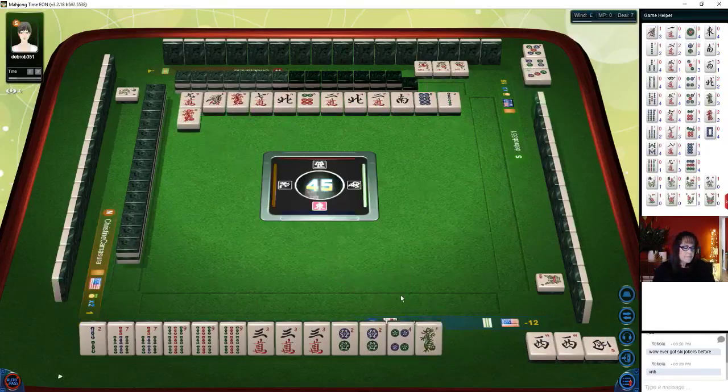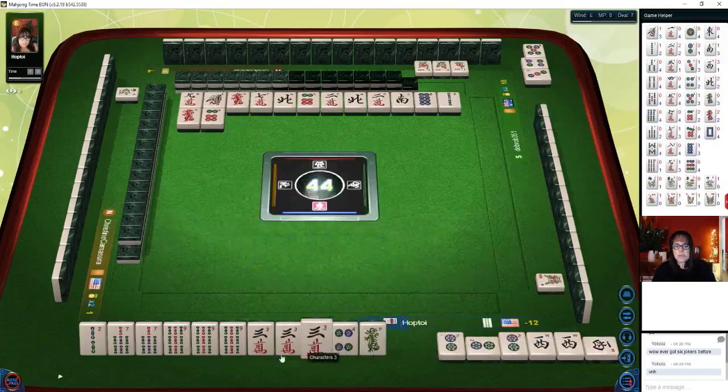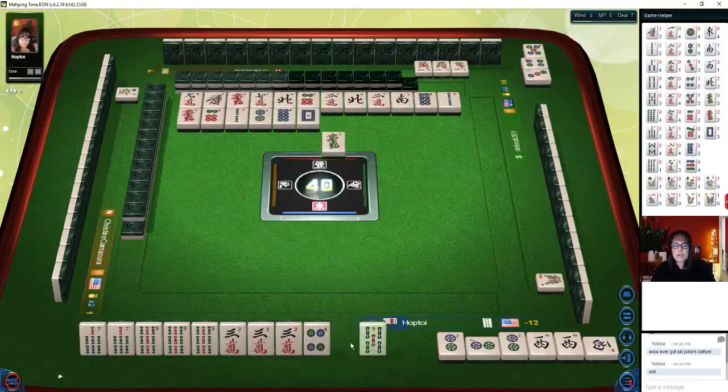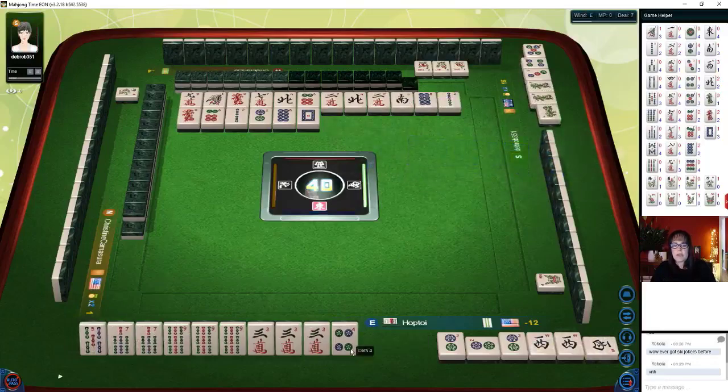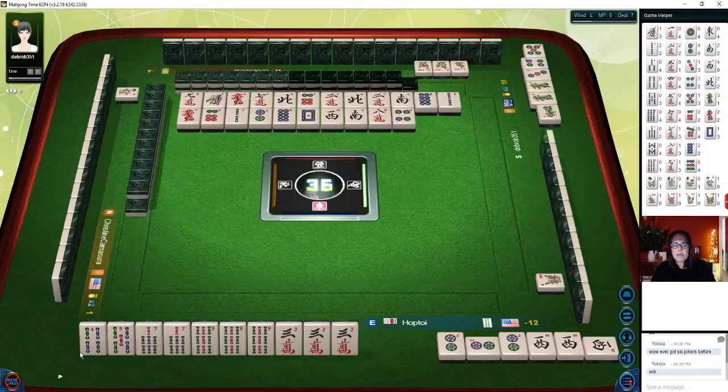It's a pretty fast moving game, especially when two people leave the table. Here we go — don't tense up. Look at these cracks. We have one, two pair. The cracks looked good for a minute. We've got five each of bams and cracks. Let's test the theory on the other side — let's keep honors and see if we can pair up and pong. Let's see if we can get two characters. Eight bamboos. Honors. Four characters — we're going to hold honors and see what happens.